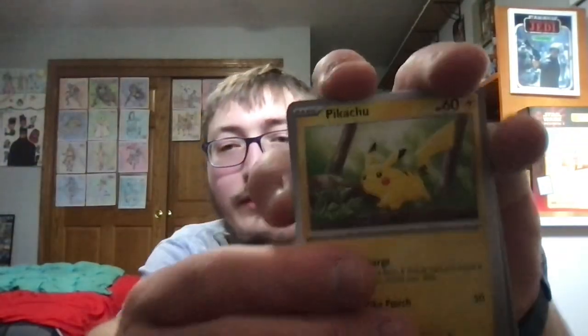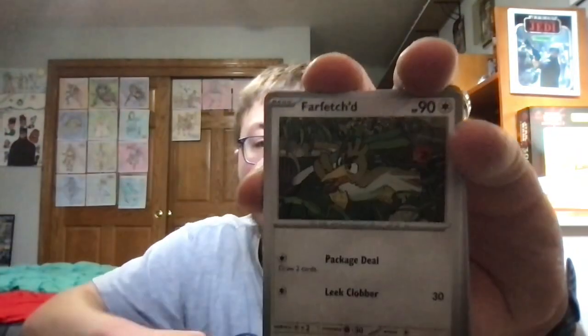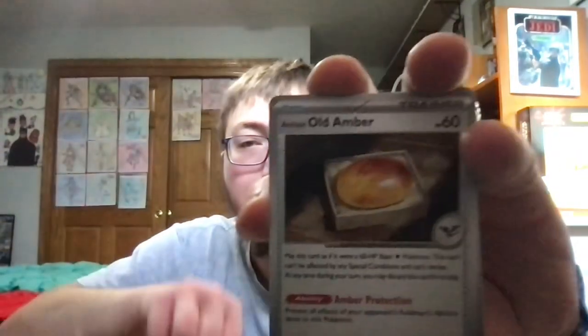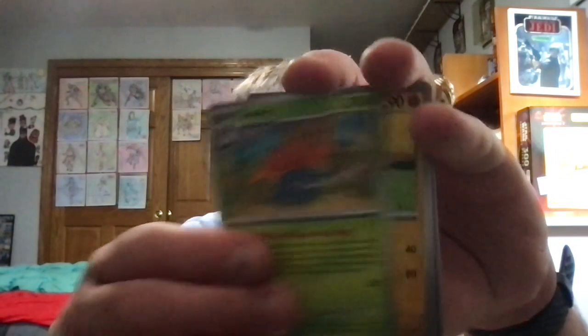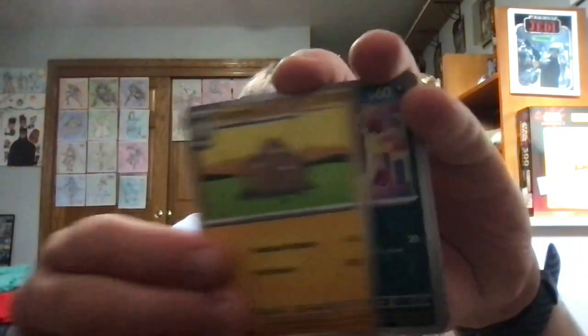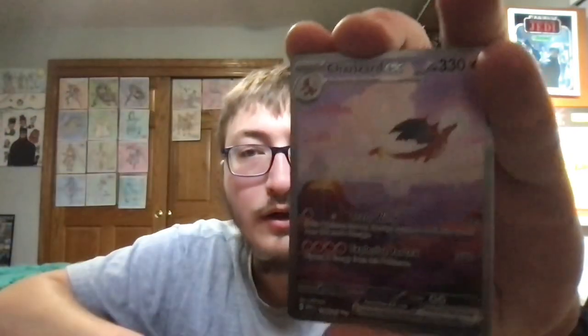Let's see. Code card for you guys. We've got a Pikachu, Farfetch'd, Antique Old Amber, Pidgeotto, Kabuto, Gloom, Dugtrio, Koffing — oh my god! An Illustration Rare of Charizard!